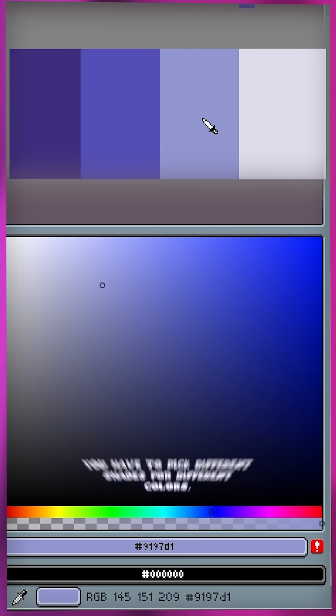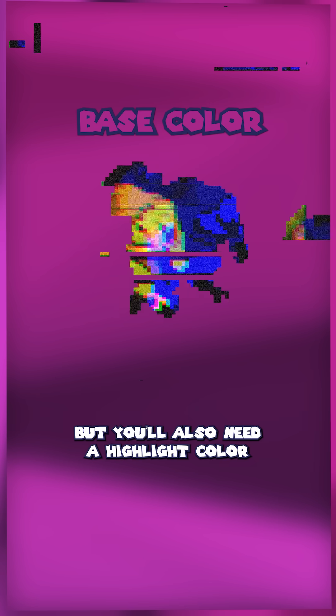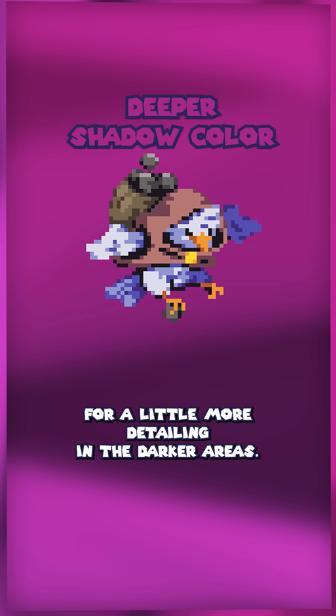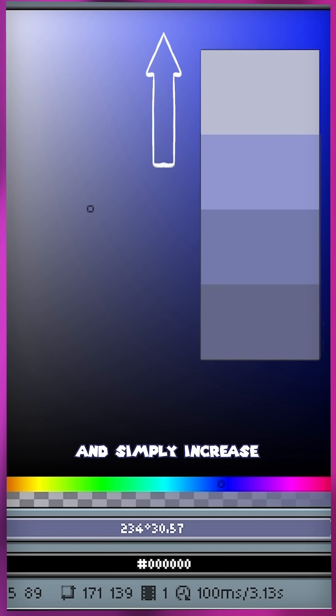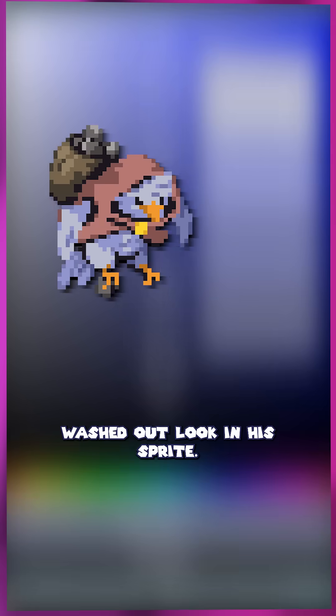When you're making pixel art, you have to pick different shades for different colors. Let's use our bird boy as an example. You'll obviously have a base color, but you'll also need a highlight color where the light is hitting, a shadow color, and then a deeper shadow color too for a little more detailing in the darker areas. But how did we pick those different shades? If you do the most obvious thing and simply increase the brightness for the highlights and decrease it for the shadows, you end up with the washed out look in his sprite.